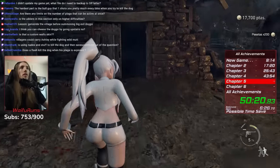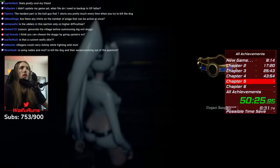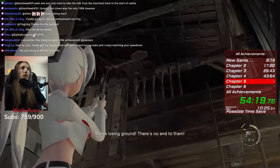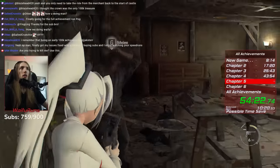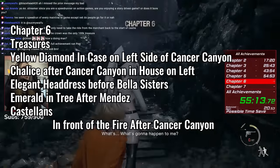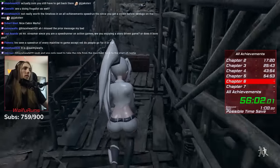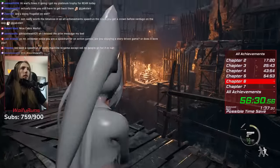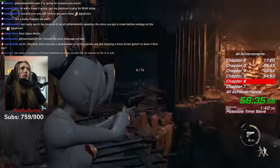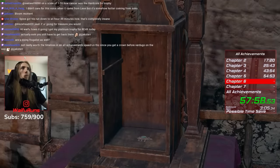After killing the dog, I boost Ashley up to get a treasure and then head into the cabin, grabbing one more treasure on the way. The cabin is pretty simple — just shoot and kick everyone until it ends. Chapter 6 has no merchant requests but does have one Castian and four treasures. The first is inside the Stealth Canyon, and I would suggest stealthing it, as not doing so makes this room much harder. Then the side house has the chalice and the Castian, and just the Elegant Headdress before going into the Bella sister fight.